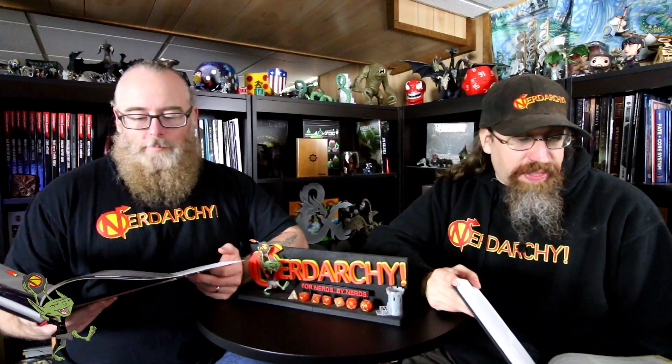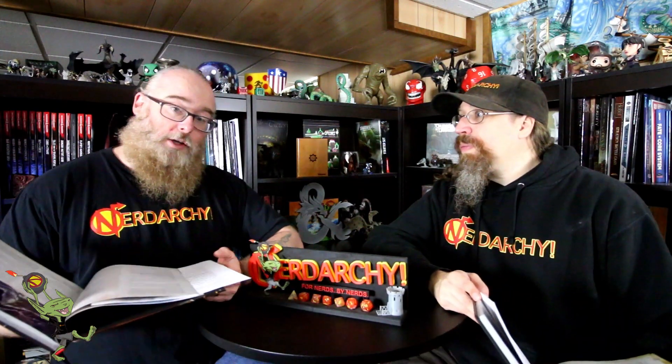At sixth level, the guardian spirit that aids you can provide supernatural protection to those you defend. If you're raging and another creature you can see within 30 feet of you takes damage, you can use your reaction to reduce the damage by 2d6 — going up to 3d6 at 10th and 4d6 at 14th. This gives barbarians a use for their reaction. The change is you have dice damage instead of transferring resistance, which is actually better because before you would transfer your resistance to an ally and lose it. Now you still get your resistance and can reduce incoming damage.